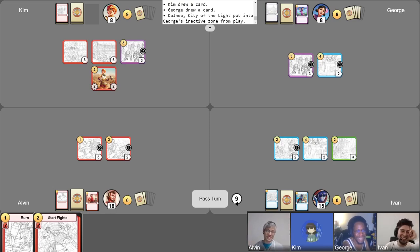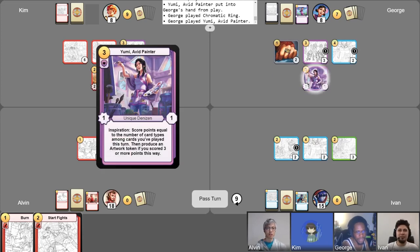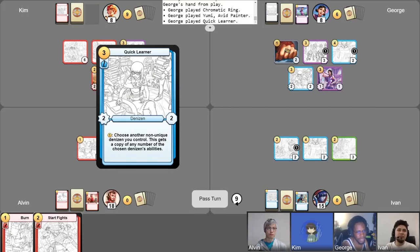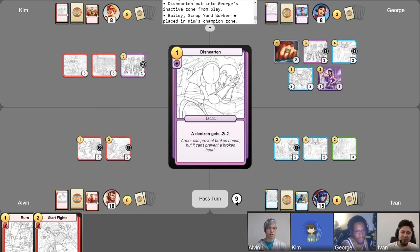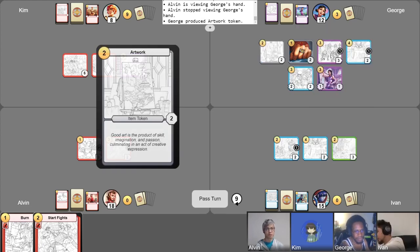That's the last card in this whole game I thought I would hear. I play Chromatic Ring for one and activate Efficient Workflow. Now you have Inspiration unlocked because you've played three cards so far. I also play Quick Learner, and I also play Disheartened — I am Disheartening Bailey. So you've played Location, Item, Tactic, and Denizen — you're going to score four points. Ivan, was that deal for that turn or the rest of the game? I would appreciate it if you didn't use it. Then I won't. I activate Inspiration of Yumi the Avid Painter's card.